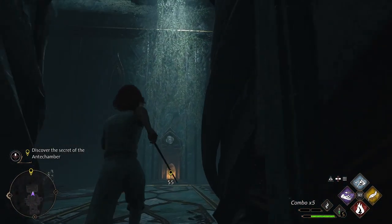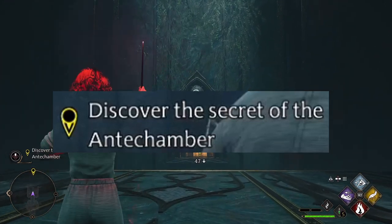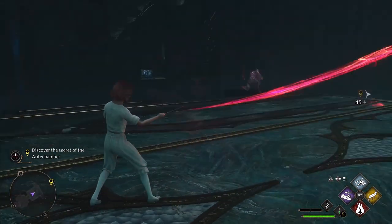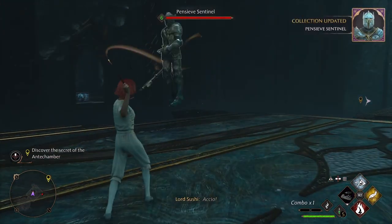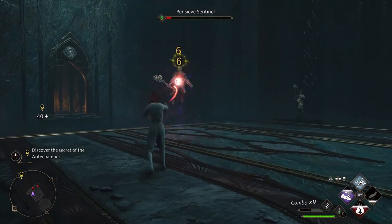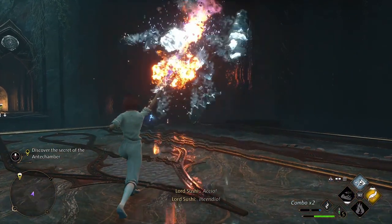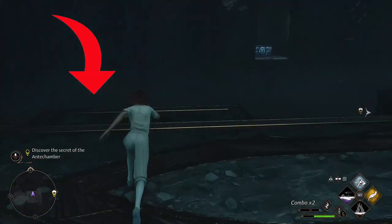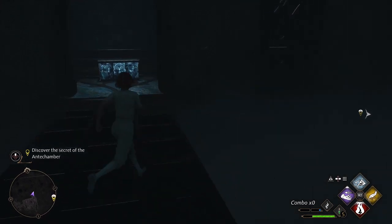Today I'm going to show you how to get the hidden chest during the mission Secrets of the Antechamber. Once you get through this room here there's going to be two of the guard statue things that you want to eliminate. Once they're eliminated, the first chest is going to be off to your left. You'll see a platform kind of protruding out of the ground there and then you just walk over to it and the floor will start rising in front of you.